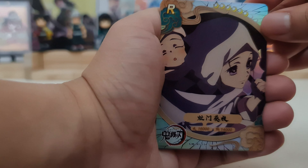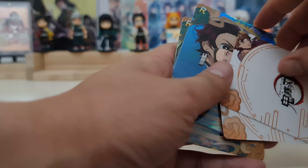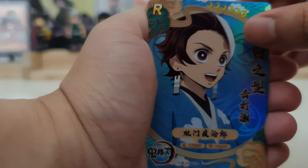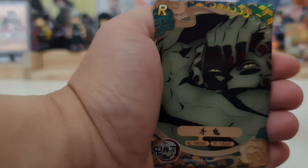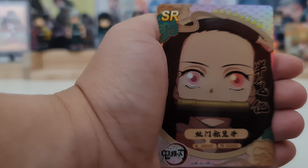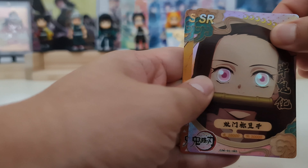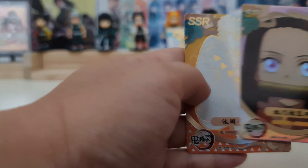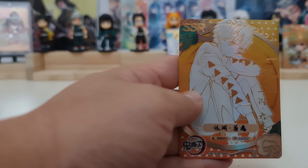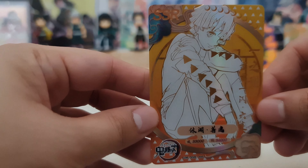We have the mother of Tanjiro, rare. This is Zenitsu. We have Tanjiro rare. We have the Army Demon, rare. We have an SR of Nezuko. And our hit — it is an SSR of Zenitsu. SSR.